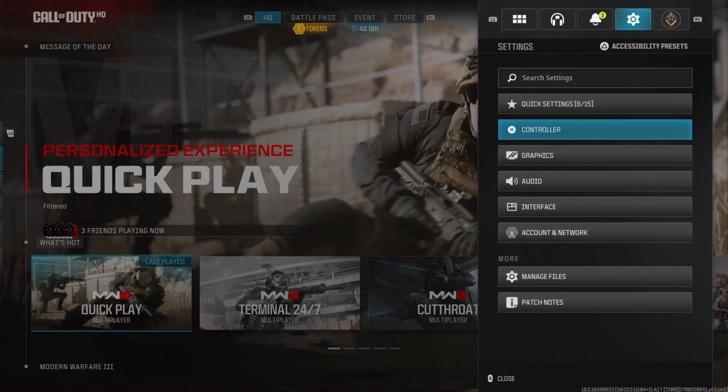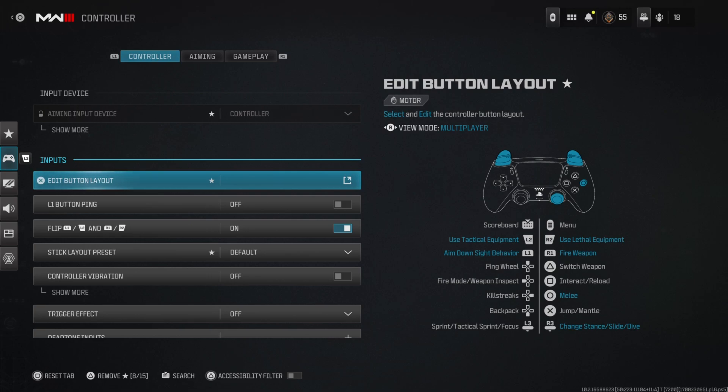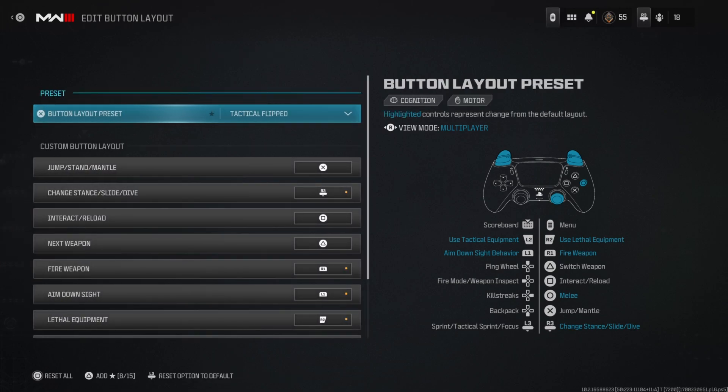First, my aiming input device is controller. My button layout is on tactical flip, which means I prone and crouch with R3, and I melee with circle. I also use flip, so I aim with L1 and shoot with R1.